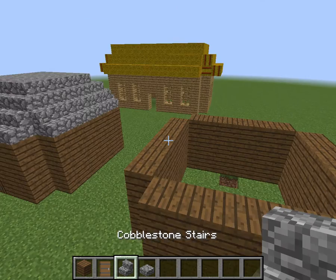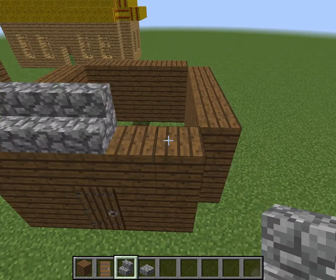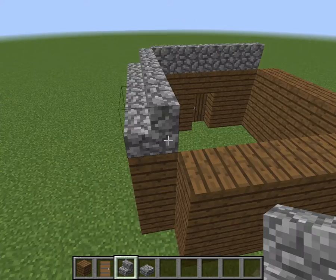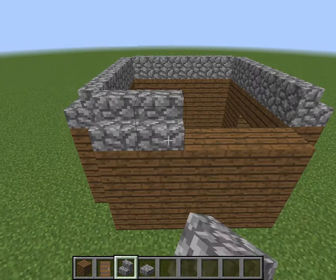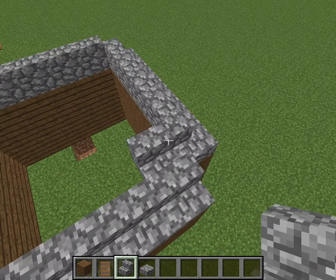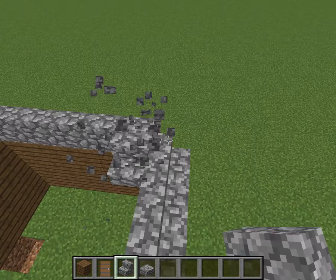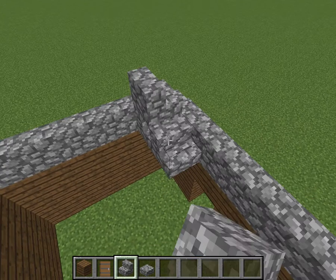So what you want to do here comes the harder part of the easy process: put spruce stairs along the outline, but all facing outwards — like this. You want to do that a second time. You want to put a block or use two stairs to make it easier under it like that, except they should be, again, facing outwards. You destroy the block under there and repeat the process.